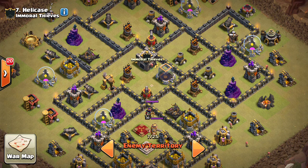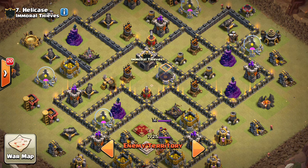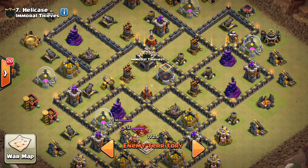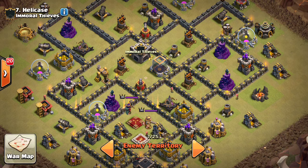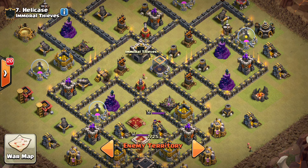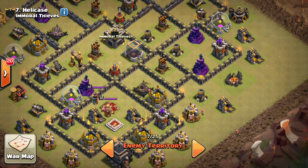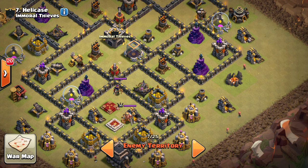As for CC troops, for lower Town Hall 9s I'd recommend a PEKKA. If the queen is level 19 or 18 and lower, a maxed PEKKA can one-shot her, so you have to pop the ability — even a rage won't save her. For higher-level Town Hall 9s, a lava hound works well because it takes up time and the pups do damage to the queen. Witches, wizards, and archers go down quickly to a poison spell, so avoid those. A golem can work but a lava hound is generally better. Usually lava hound or PEKKA are your best bets.